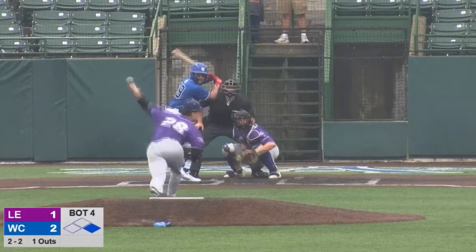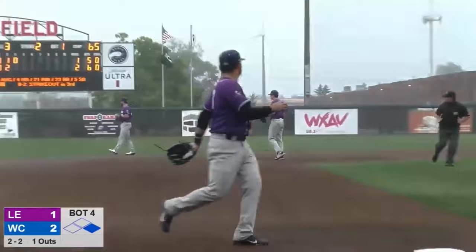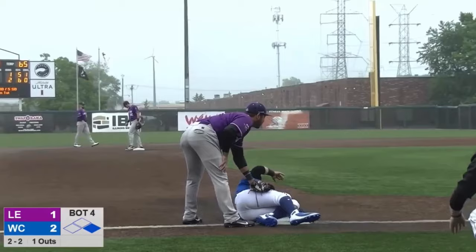Here's the 2-2 — runner takes off. Throw to second base is into center field. Rakusin pops up, heads for third. Here's the throw there and it's not in time. Rakusin slipping and sliding all around the diamond.